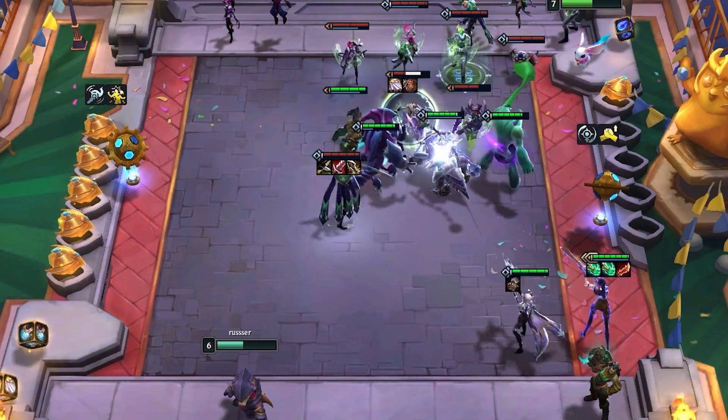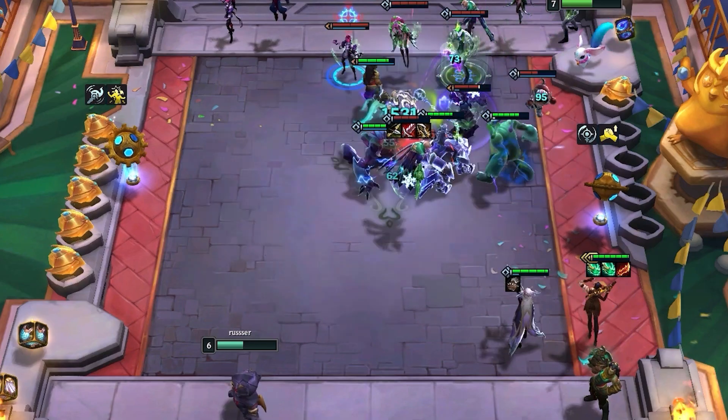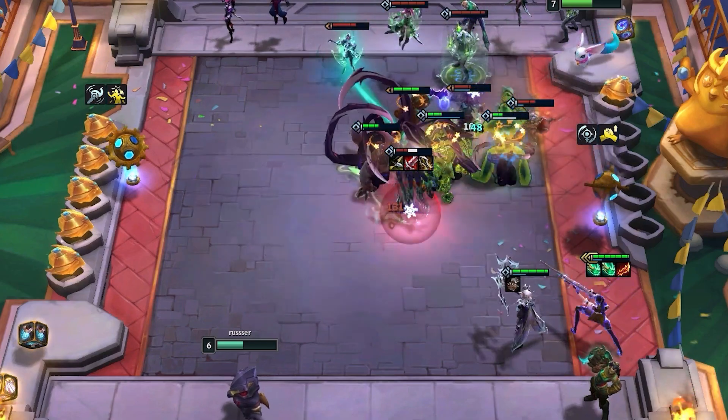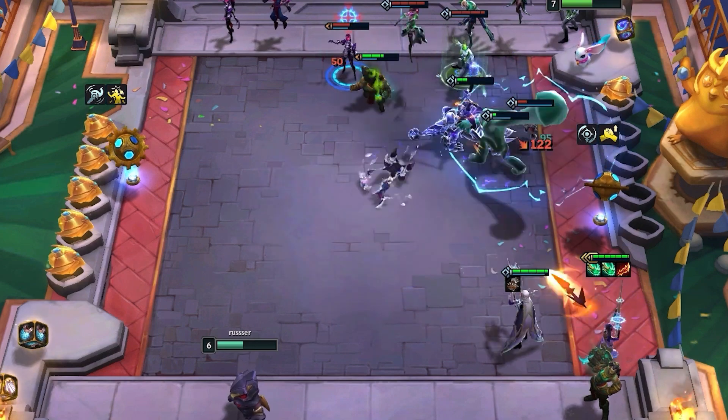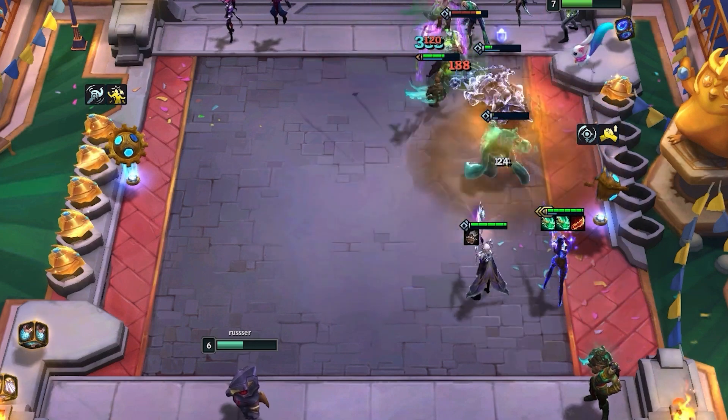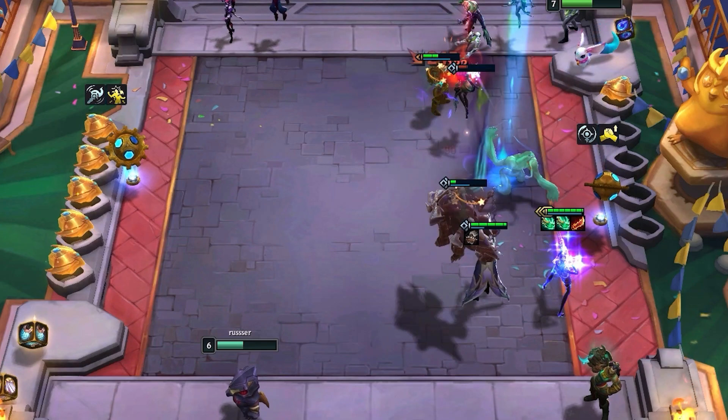Something important to note about this build is that Caitlyn does fall off. Caitlyn instantly deletes one target away from the game, and she will do it every couple seconds with a Shojin. But as players get more and more units on the board, this becomes less and less effective. Eventually you're going to have to build a real board. The main purpose of this build is to cheese out a 10 win streak, get a 30-40 gold lead on all of your opponents, have a bunch of HP, and easily coast into a top four.